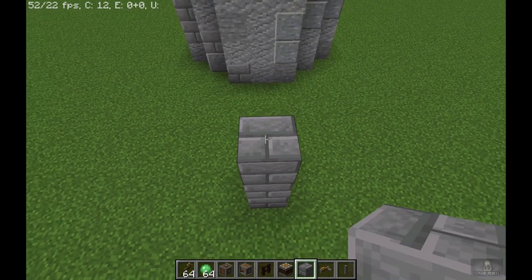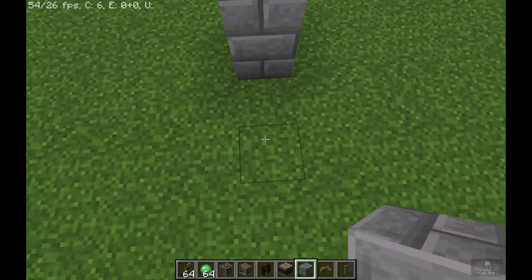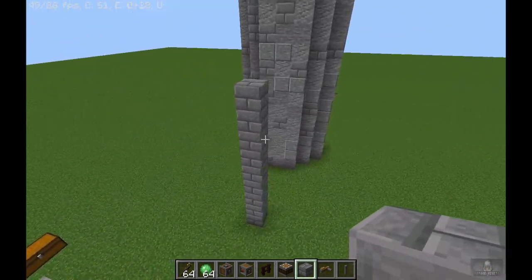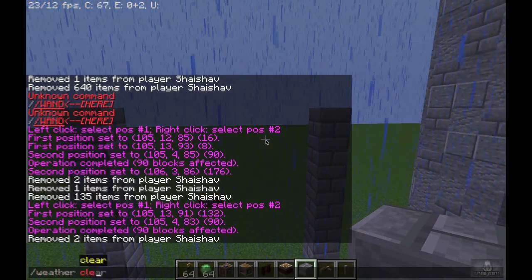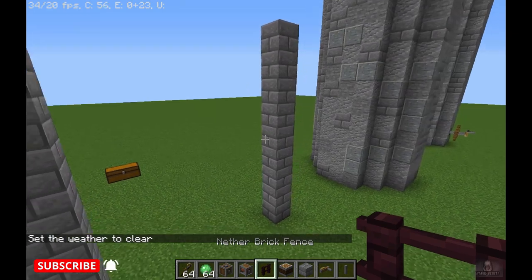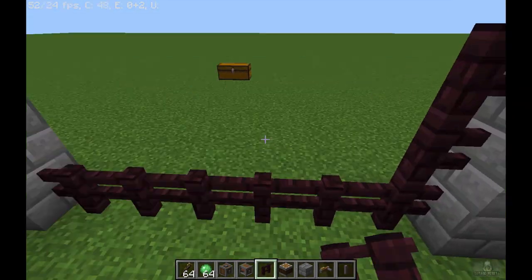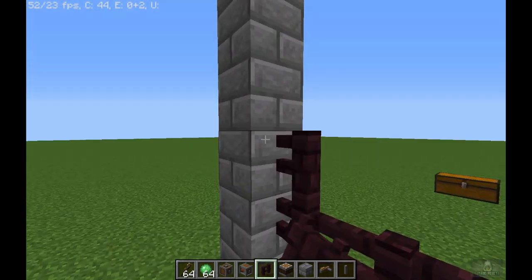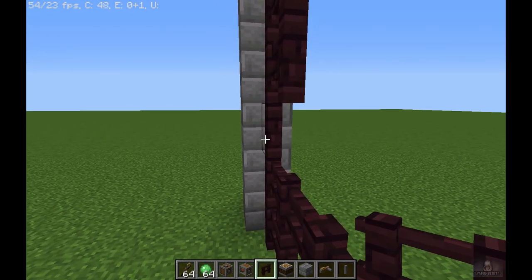To start building you need to first lay a foundation for the gate — I am going to go 9 high and 6 wide. Our gate is going to be 6 wide, so fill up this entire area up to 5 high with any fence of your choice. I am going to use the nether fence because it looks really good and gives that castle gate feeling.